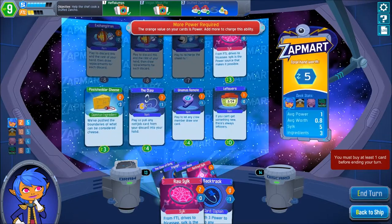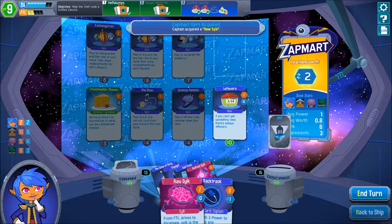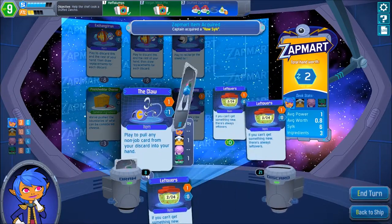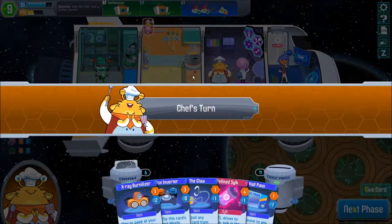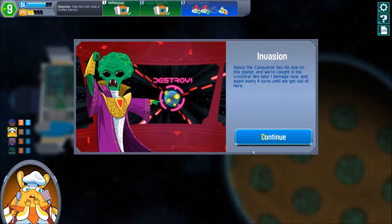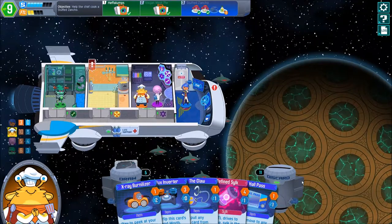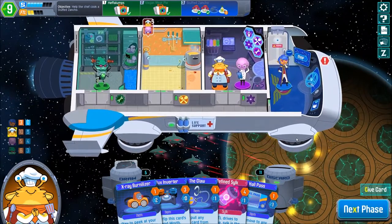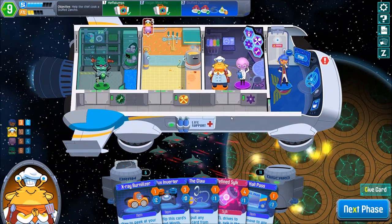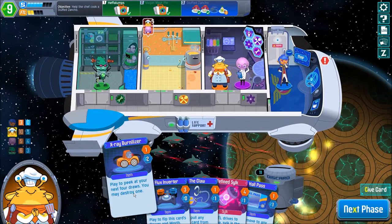I said dock it instead of punch it — I feel stupid. Gamut House isn't really interesting. The Claw could be something — raw silk, Claw, Universal Mode. We need cheap items now because you don't always get enough money to do stuff. Probably gonna give you some more power and raw silk, and probably the Claw as well — that would have added some more worth to the hand.